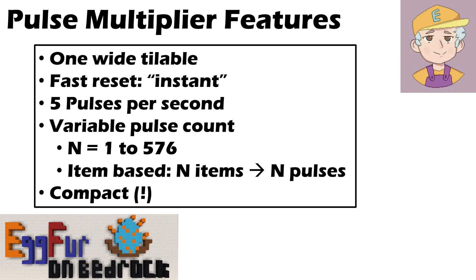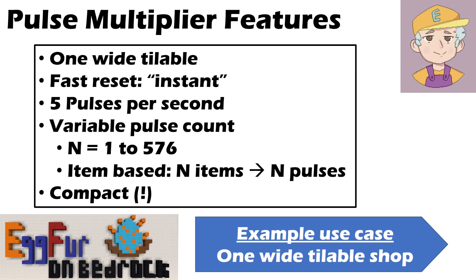Why would we want such a thing? The reason I wanted to design this was the idea of a one-wide tileable shop. In a shop, you order some goods and you want to fire those goods out to the player as quickly as possible - hence the fast reset and tileability. And because you want to do stock control properly, if I want to sell 64 iron for a diamond, I need exactly 64 iron to come out. So if I put 64 items into the system, I know exactly 64 items will come out.